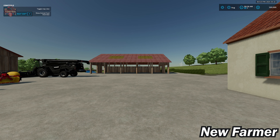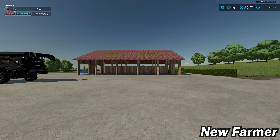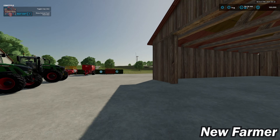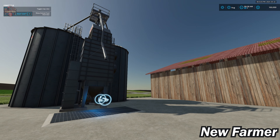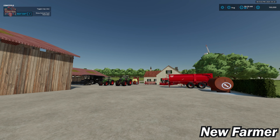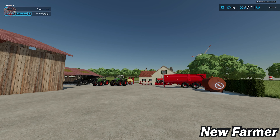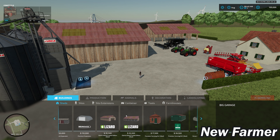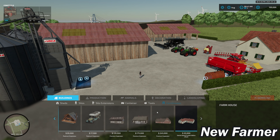As for our starting farm, we have our farmhouse with a sleep trigger, a pair of sheds, a large machine shed, fuel storage, and our farm silo with dump and fill point. You can sell everything at the starting farm so it's fully customizable — if you wanted to clear out these older buildings and place newer-looking ones you can do that. Checking build mode, these old buildings are indeed included with the map so you can reposition things as you like.